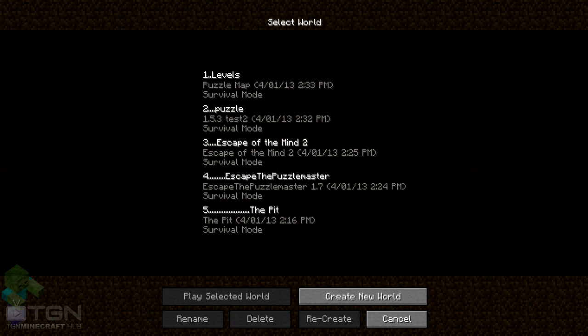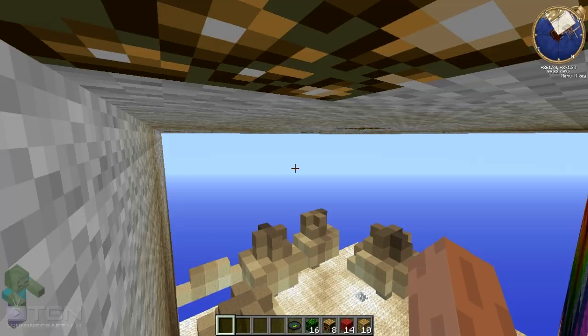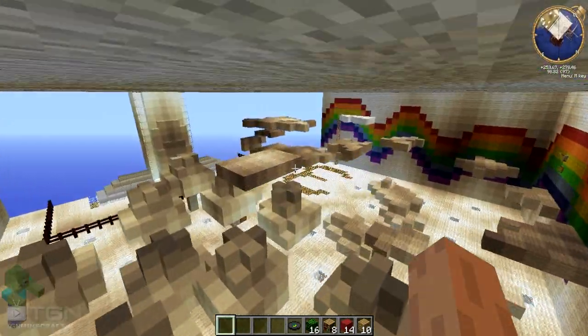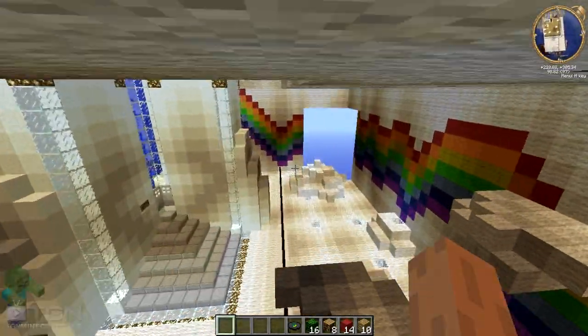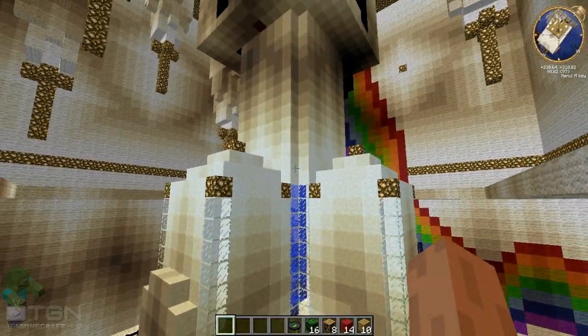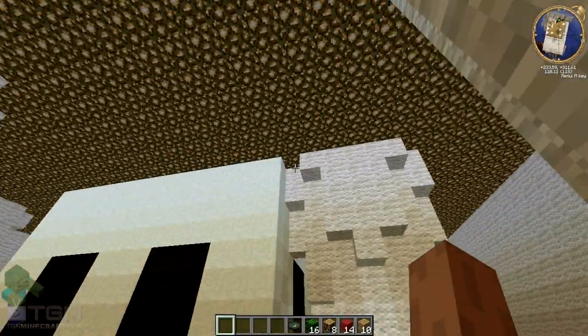Hey, what's going on guys? It's back with number one out of five of my top puzzle maps for Minecraft. So this one's called Levels. The reason I picked it is it's very very fun and I really do like it — it's pretty damn epic. This isn't actually where you spawn normally; this is just one of the more epic rooms. I just wanted to show you the best of this map. You do spawn in a room and there is a storyline to it. As you can see, there's a white creeper there.